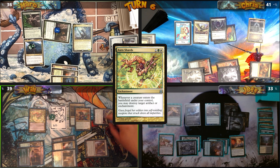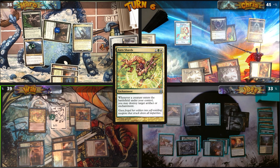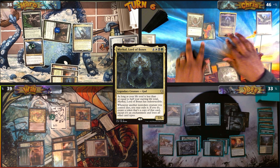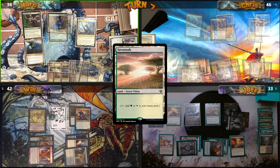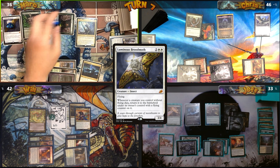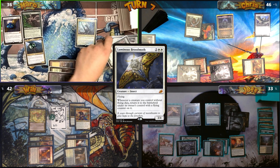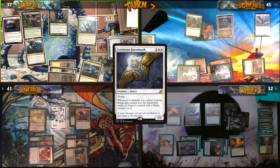Moving to combat, Will sends his Archon at me. I block with my Archon and Pegasus token to kill it. When my Archon dies, I exile it with my commander's ability, returning it as an enchantment. Mark plays Savannah, casts Luminous Broodmoth — entering with a Vigilance counter — then untaps Devoted Druid, which kills it. It returns with a Flying counter and a Vigilance counter.